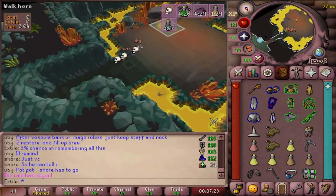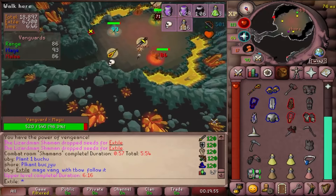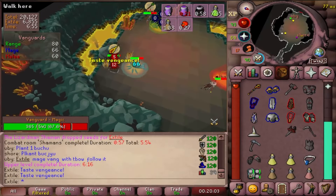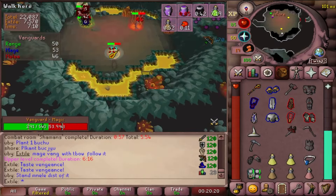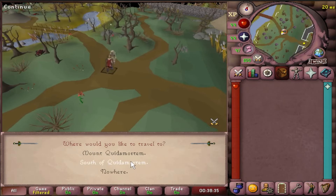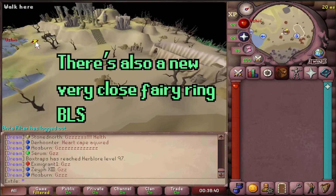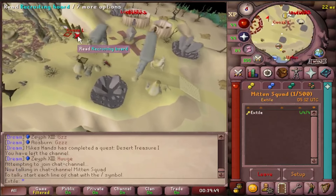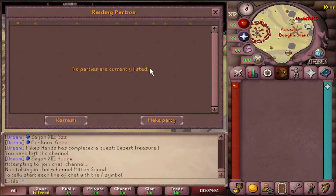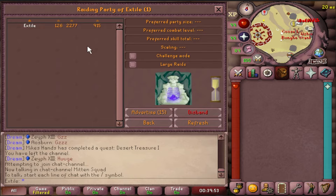I'm going to explain every room in the most bare bones way possible, but just know that there are a million and ten different strategies to do these rooms, but I will be covering the most popular and consistent ways. Take the mountain guide or the minecart, or just walk up Mount Quidamortem, and when you're here, make sure that you're in a friends chat and go over to the board and create a party.